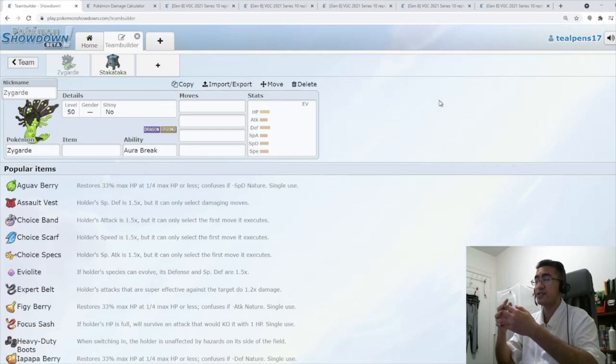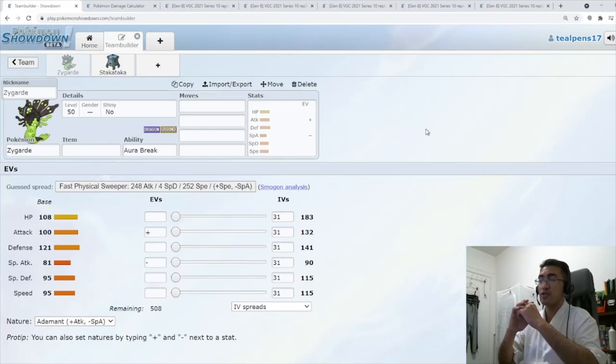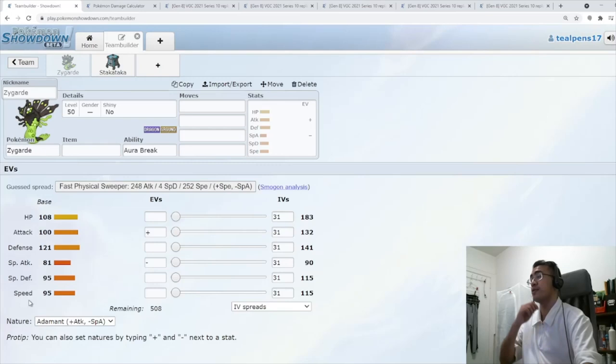Considering Zygarde, you're a ground type, you kind of do okay against Zacian. Your damage is a little bit underwhelming with just base 100, but there are ways around that. We're going to be going Adamant here just for that extra damage boost. Zygarde's speed is 95, so you're a little bit faster than some of the other dragon restricteds, but you're going to need a little bit of help in the speed control department.